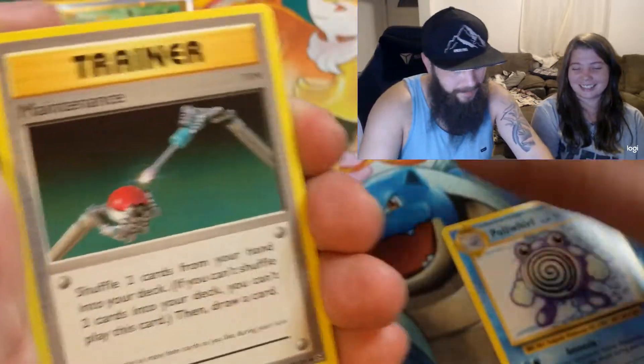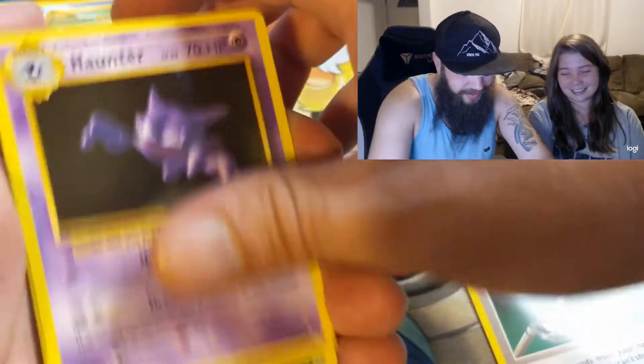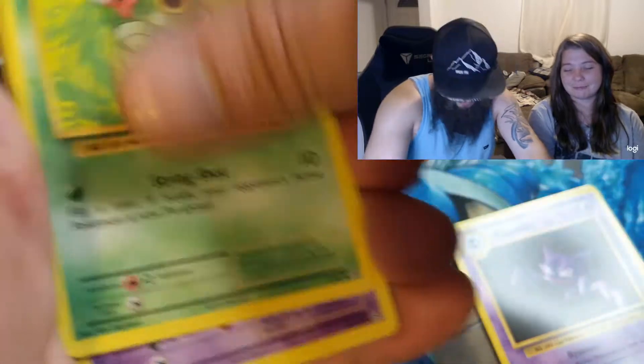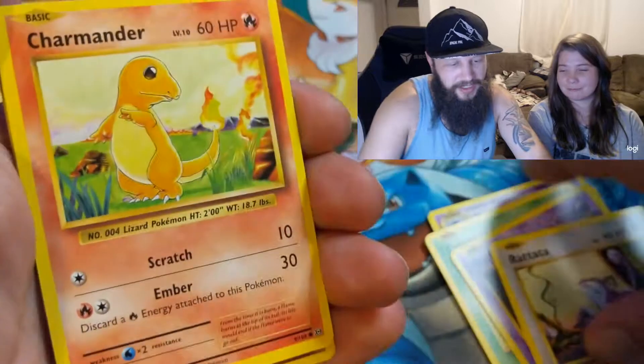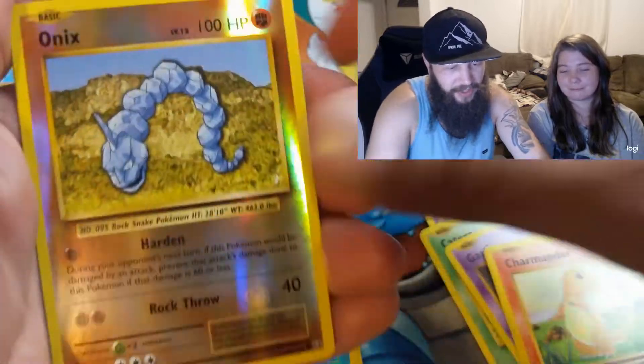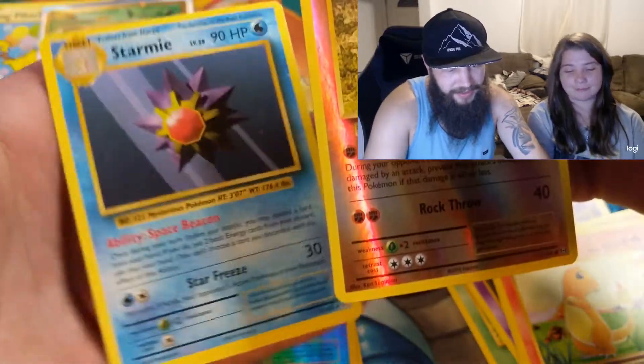Polywhirl, Maintenance, Pondra, Caterpie, Ghastly, Diglett, Charmander, Reverse Holo Onyx, and a Starmie.